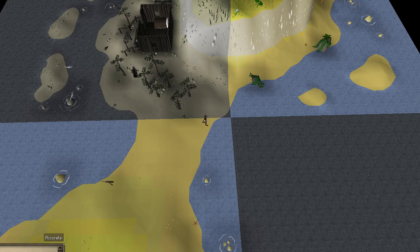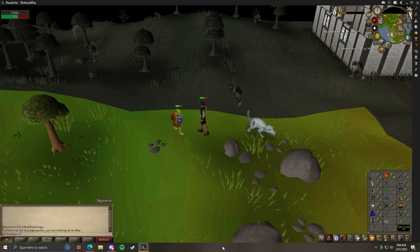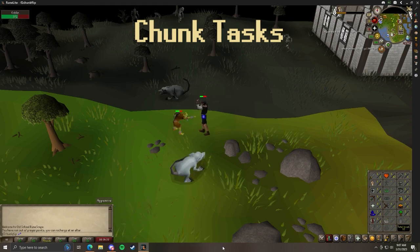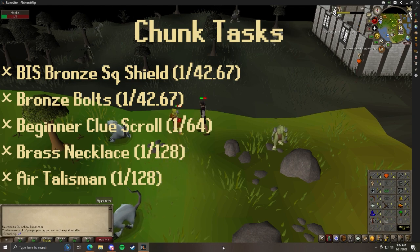One rule I forgot to go over is that we will be randomly unlocking chunks and not choosing them. As you can see from this screenshot, we can't get into the chunk to our northeast, so we will just be taking the north chunk. We have our first set of chunk tasks. The only official chunk task is to kill a giant rat, but because they have a 100% drop rate on bones and raw beef, I decided to add the goblin drop table. They technically spawn in the Remington chunk, but they wander in here often enough.